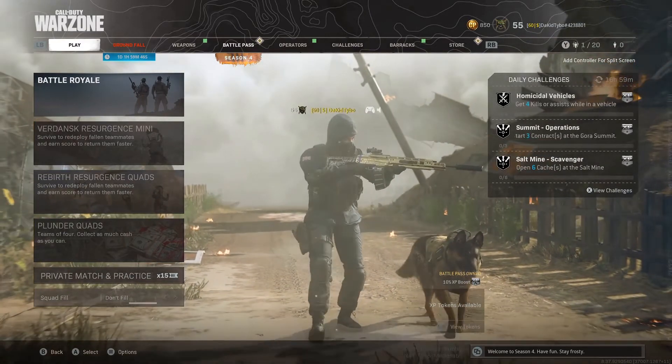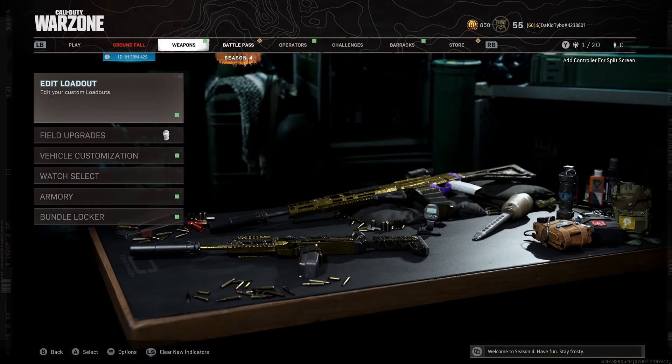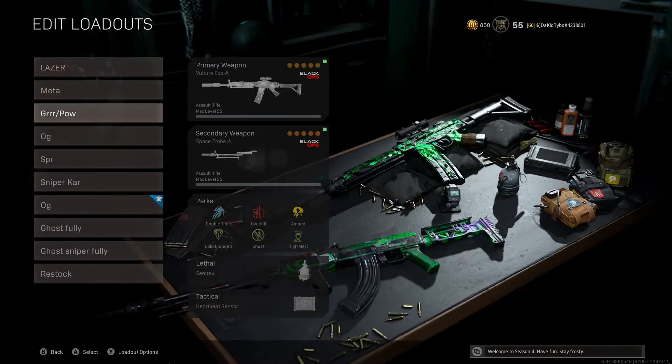Let's get into it. First off, I think the best gun after the nerf is going to be the FARA. There are multiple FARA builds — I'll show you a couple. I'll show you the one I personally think is the best, so let's just get into that gun real quick.